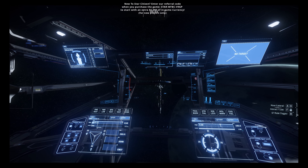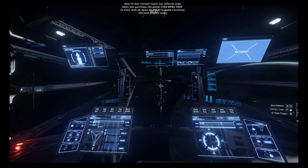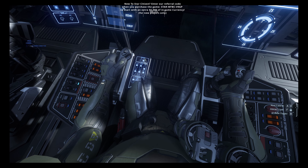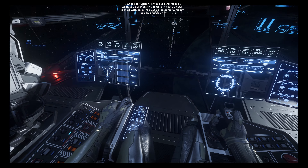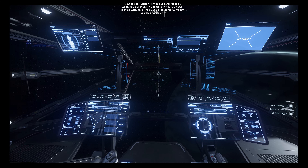So you have the Constellation Taurus which is the cheapest model, then you have the Constellation Andromeda. The Taurus is $200, then the Andromeda is $240, the Aquila is $315, and then the Constellation Phoenix is $350. That's kind of the range you have there.